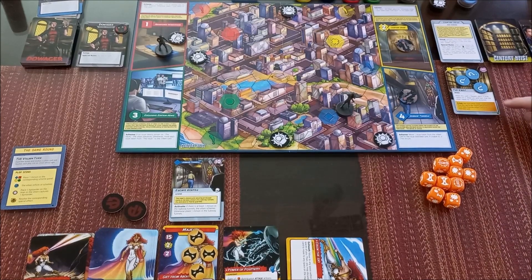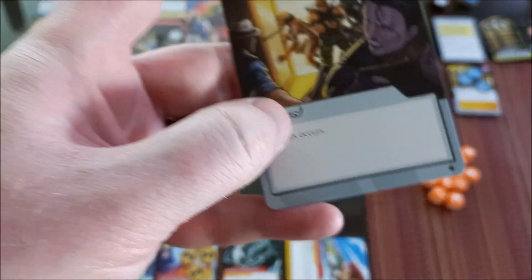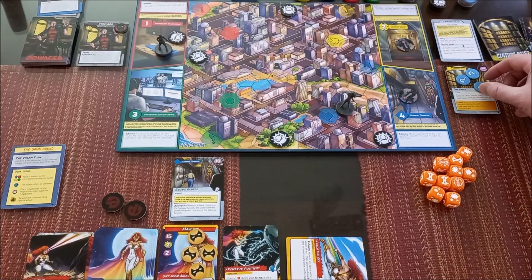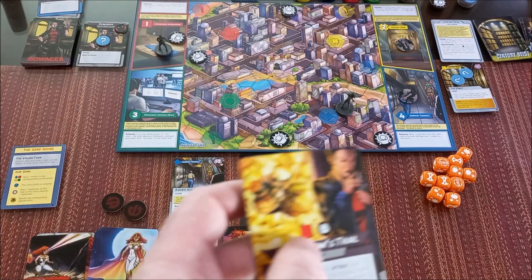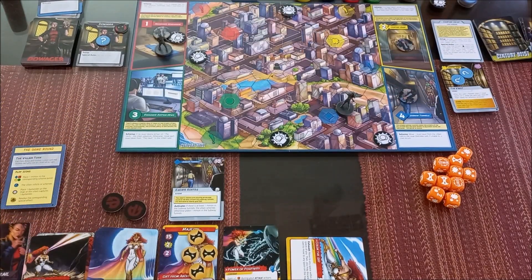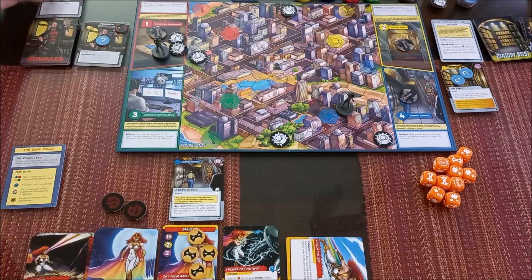We move to the issue turn. Drawing a heist card: Crisis — a crisis occurs. We must either move one issue token from this card to the villain card, or move one issue token from the villain card to the issue overview card. Dowager has stolen one of the gold bars already. Then Dowager's turn: we get a minion in the abandoned vault, and another bystander is captured. If too many bystanders are captured we'll get a crisis. This is not good.